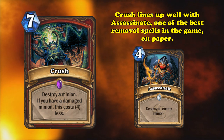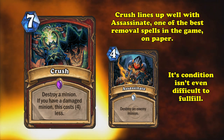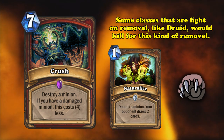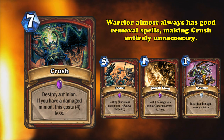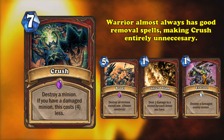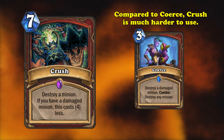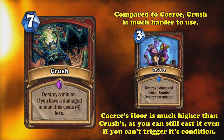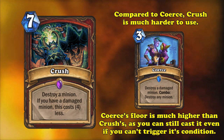On paper, Crush is comparable to Assassinate, the gold standard for unconditional single target removal, and has a condition that really isn't that hard to fulfill. Some classes which really do lack single target removal in most standard rotations, like Druid, would love it in fact. Sadly, when Warrior has had near constant access to Brawl, Shield Slam, and Execute — cards which can generate insane amounts of mana and card advantage — it becomes pretty clear why Crush got overshadowed. Take Coerce, for example, another warrior removal spell which can target and destroy an enemy minion if you played another card that turn. Whereas Coerce will always cost 3 mana even if you don't fulfill its optional condition, Crush will be basically unplayable if you can't fulfill its condition.